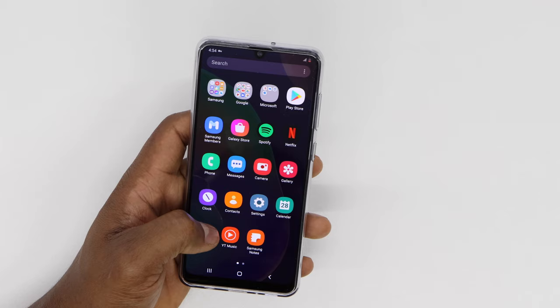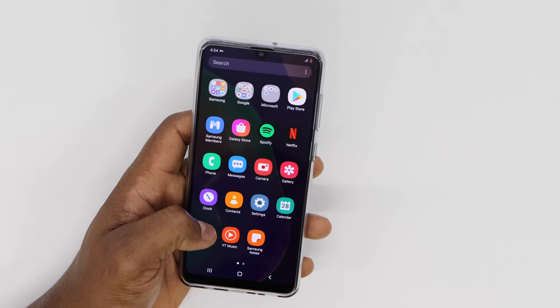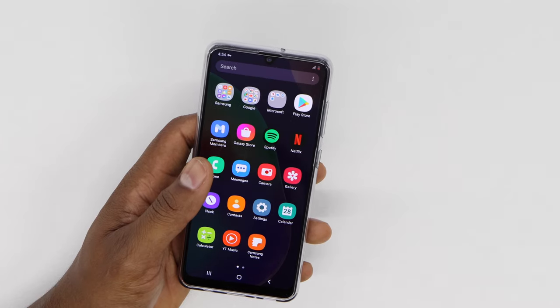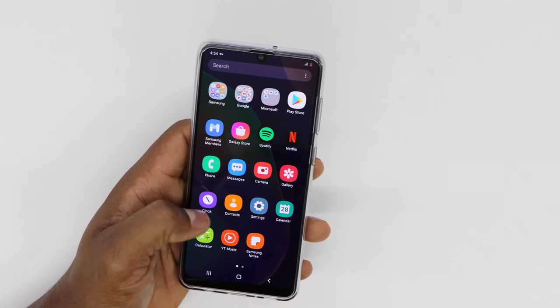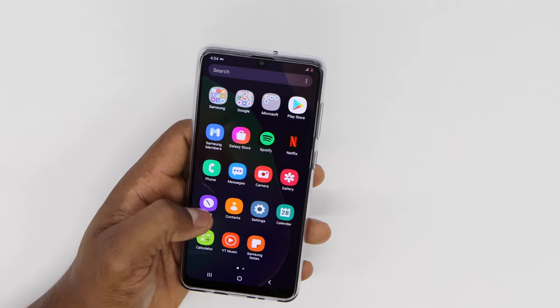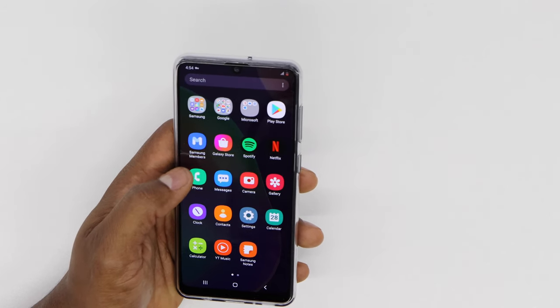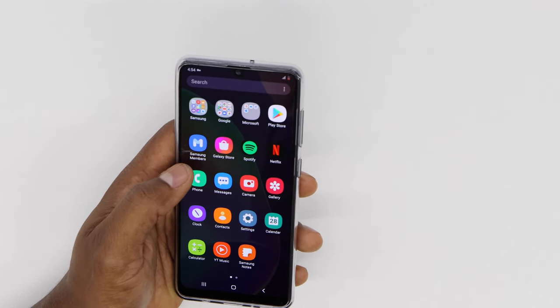I'm going to show you two different ways. The first way is going to be only for Samsung Galaxy, then I'm going to show you another way for all phones. If you have a Samsung Galaxy phone, the first thing you're going to do to free up memory RAM is go to the Samsung Members app.